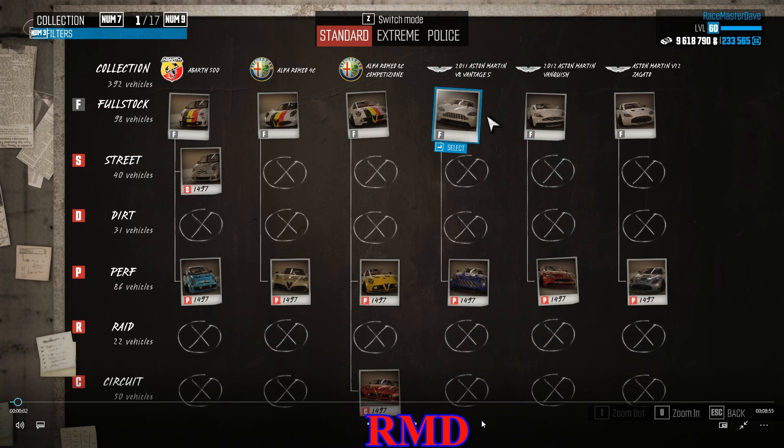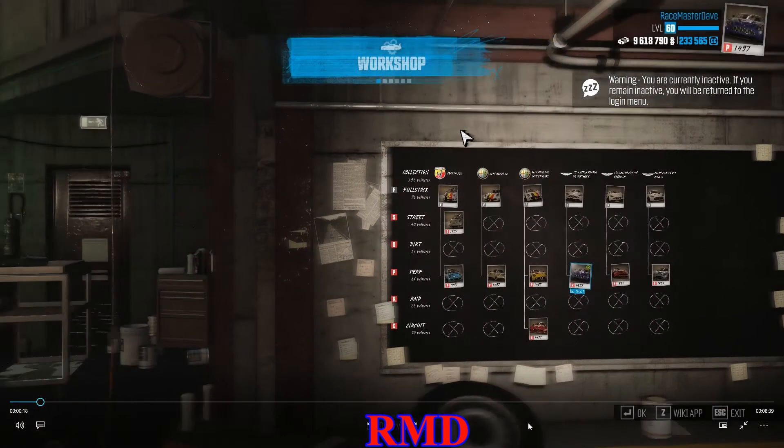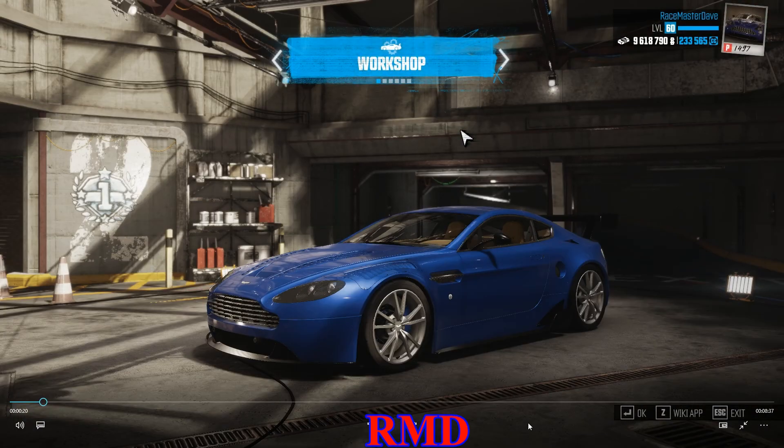Hello guys, welcome back to the crew. This is daily crate number 4, which means we're going to do some crate missions using one of the cars in the game with all of its specs. This time we're dealing with the Aston Martin V8 Vantage S. It only comes with a performance pack — only one spec available.